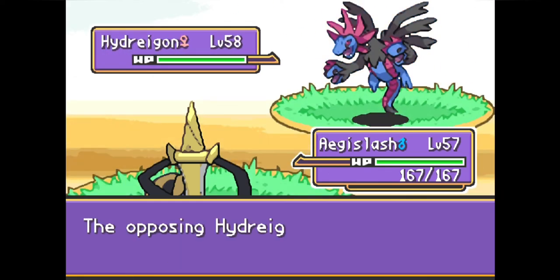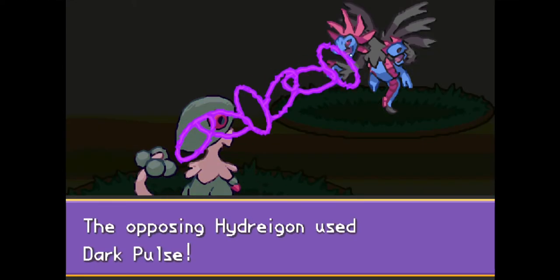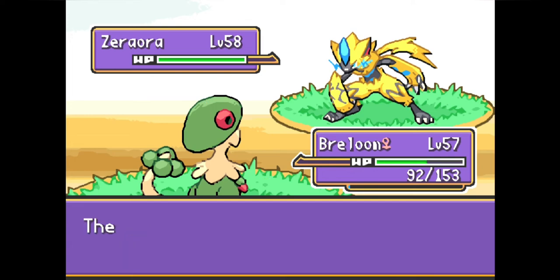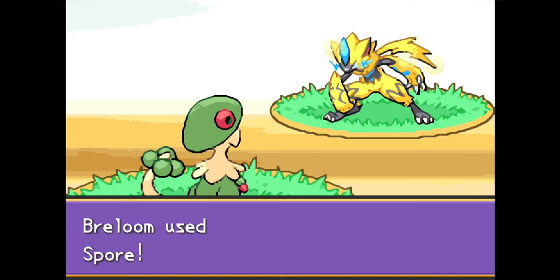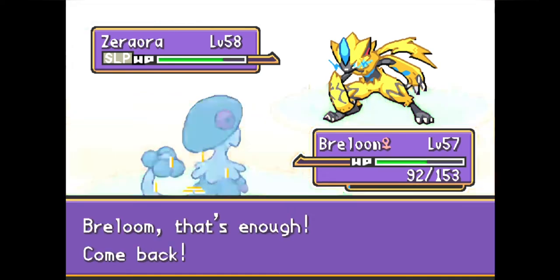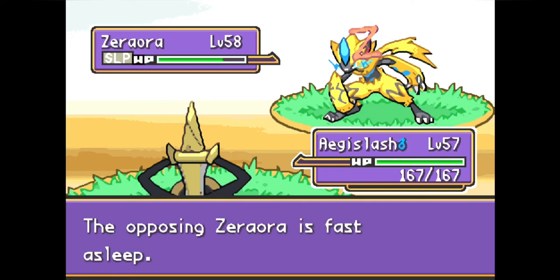Tessie sends out Hydreigon, coming out as a Dark/Steel type. We predict an incoming Dark Pulse and switch to Breloom, a pure Fighting type this battle. We predict right — Hydreigon goes for Dark Pulse. Breloom type resists and has max Special Defense EVs for this, though it still takes a good bit of damage. We click Spore, predicting a switch out. Hydreigon always switches into Zeraora, which comes out as an Electric/Flying type — that's why Stealth Rocks did so much damage — and the Spore connects. Sleep is heavily nerfed for the player in this game, likely only lasting one to two turns, but we use the opportunity for a clean switch into Aegislash.